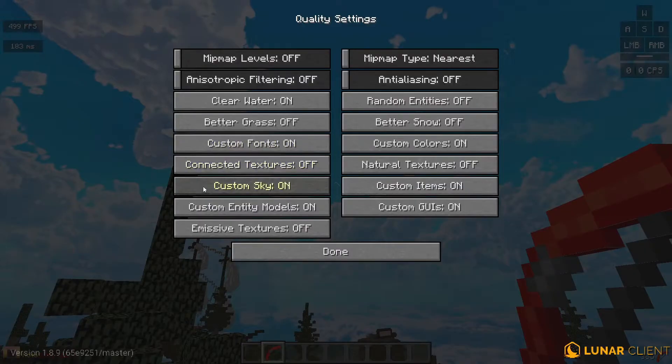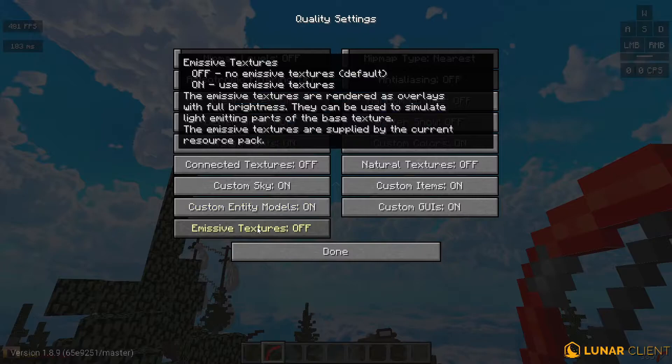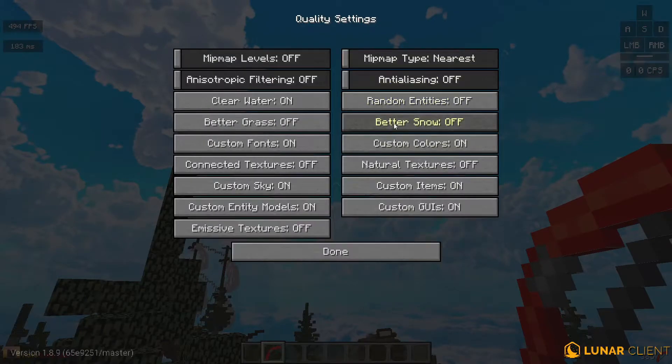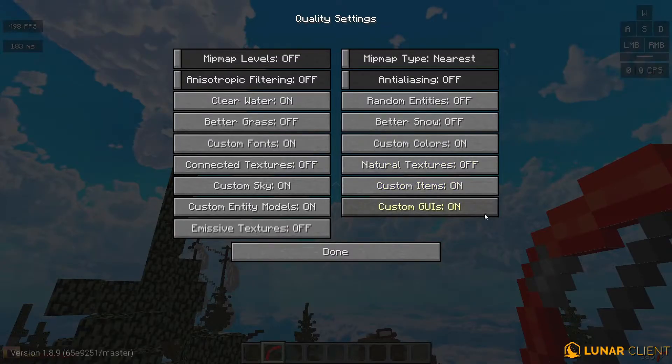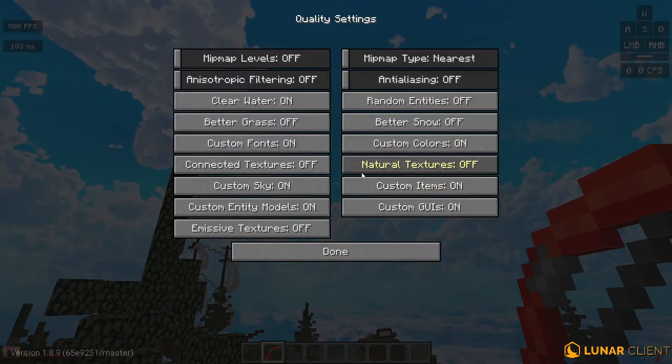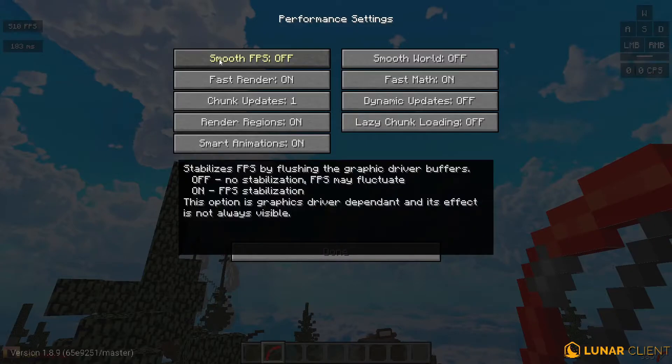Better grass off, custom fonts on, connected textures off, custom sky on if you have a custom sky you like. Custom entity models on, emissive textures off, random entities off, better snow off, custom colors on, natural textures off, custom items on, custom GUIs on. Most of these are supplied by your texture pack — if you put them all to off, everything will look default regardless of your pack.